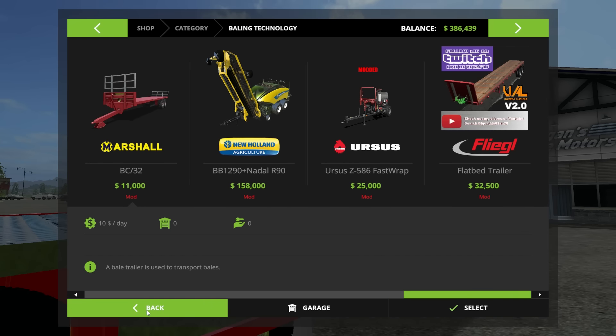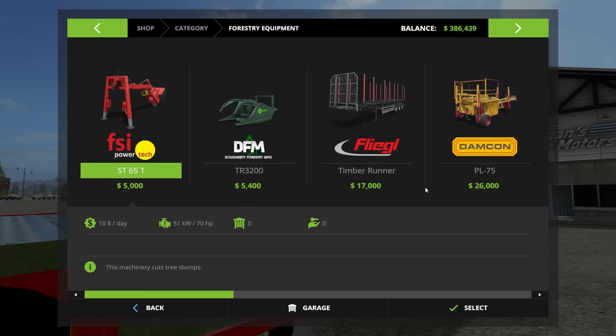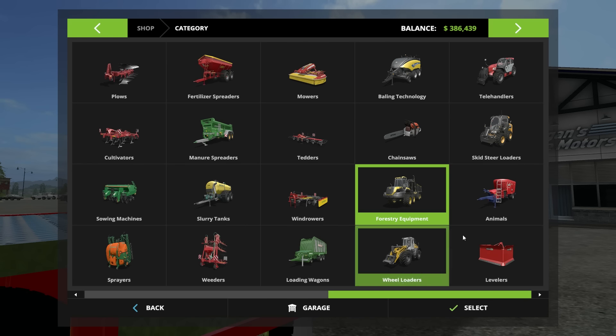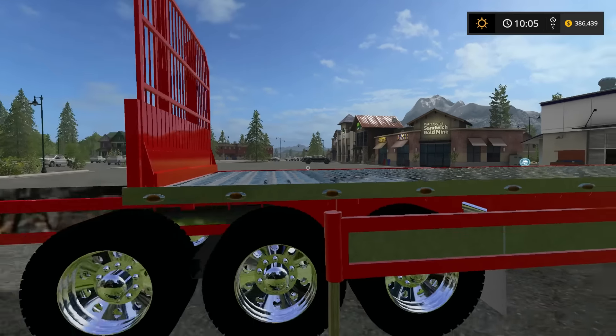If you're going to be using trailers a lot, you want to do it in a little bit of style. But for the forestry, there should be a trailer on here for the flatbed and there's nothing — I don't know where it is, or if it even loads. I don't see it in the mod section either. Oh well, it was not meant to be.